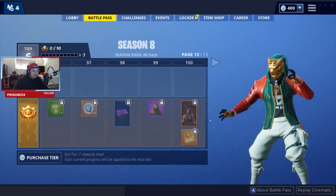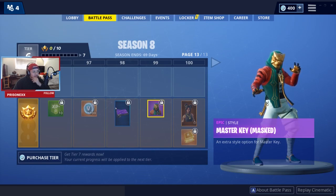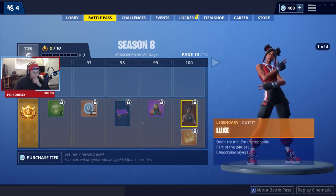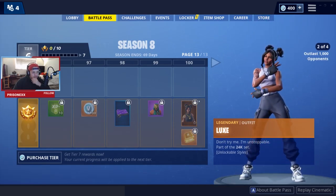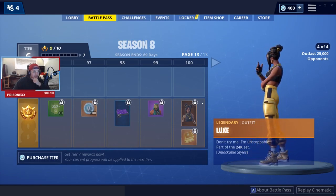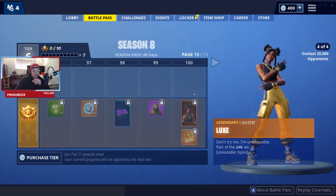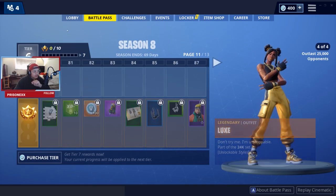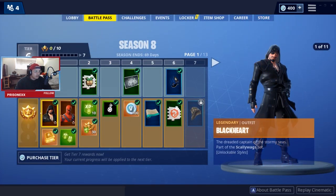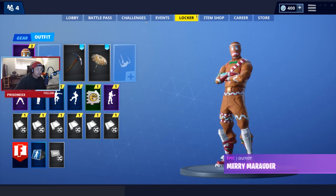At tier 100 we've got Luke — she's 24K, a baller. You get four skins for her, which is interesting for a tier 100. Honestly, this is probably the most anticlimactic ending to a season. She looks dope, she's cool, but she's someone I'd expect at tier one. One of the other styles could have easily been the tier 100 skin. Also, they changed the store if you guys haven't checked that out yet.